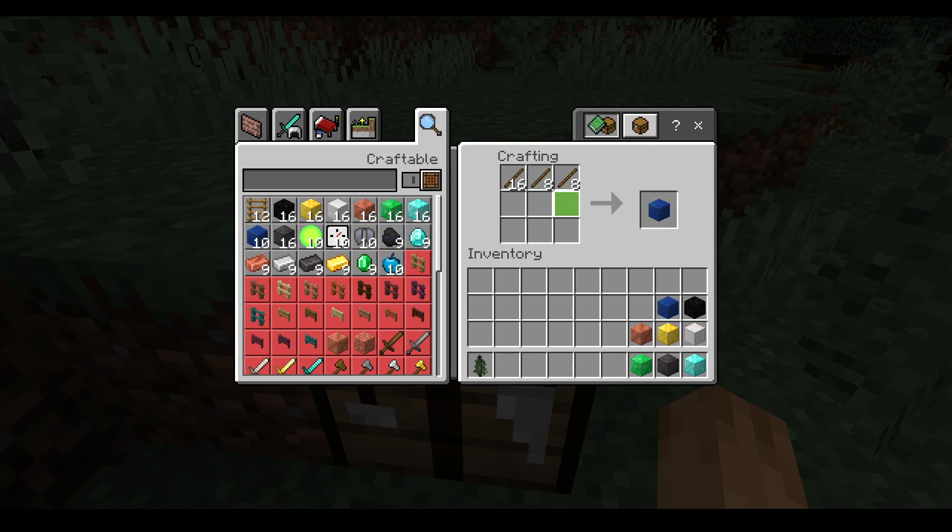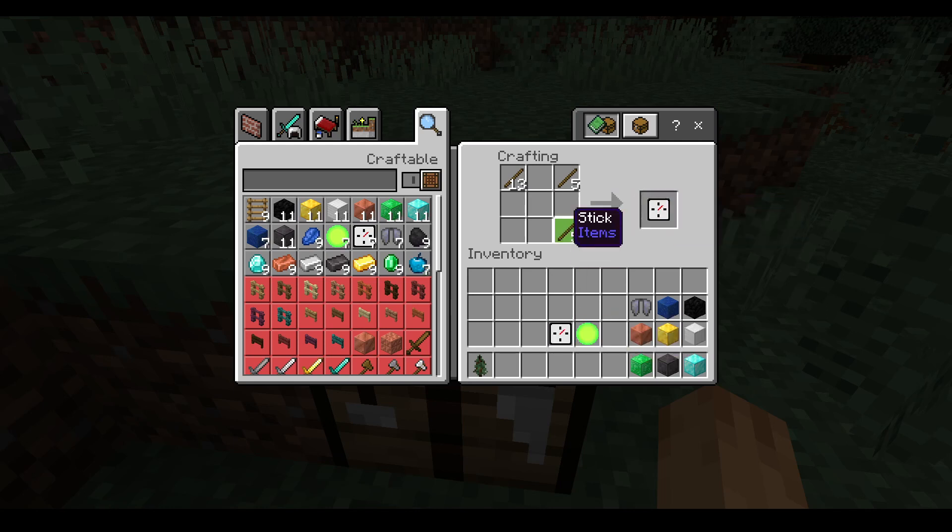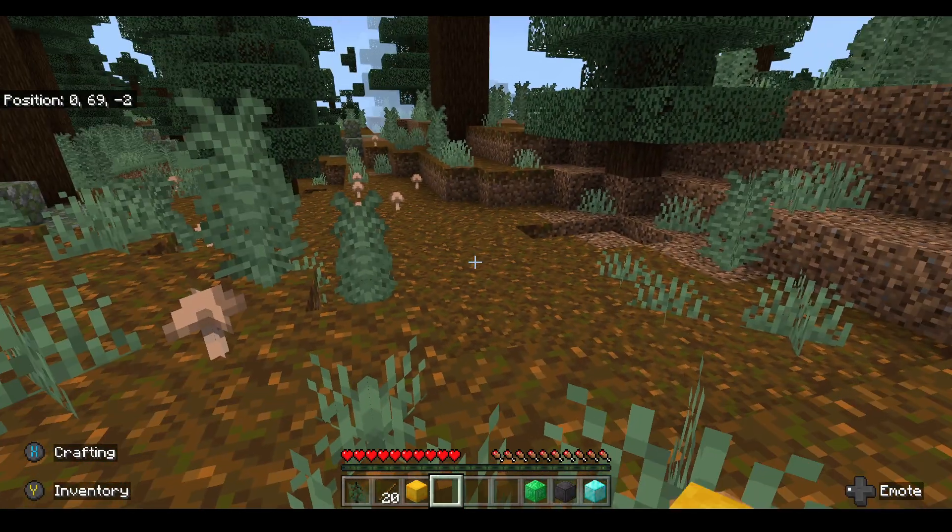Block of lapis as well. There are a couple more recipes I'll show you. One of them — when it goes to your inventory — gives you a shulker box.